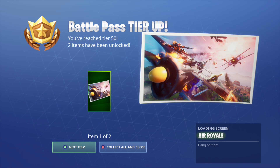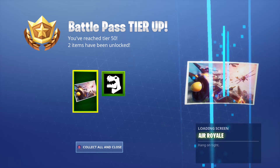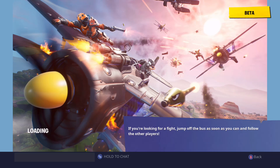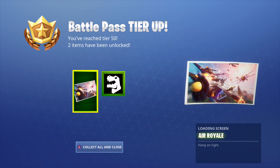Now let's check out the next item — we unlocked two items. After you do a second pop-up, it doesn't get bigger anymore. But yeah, that's the Aerial, baby. Check that out.